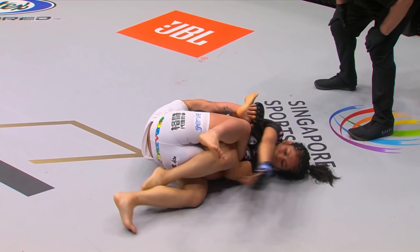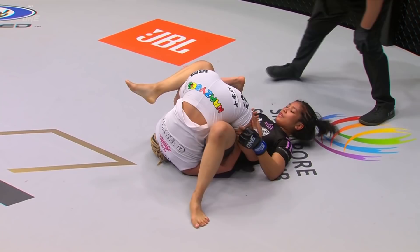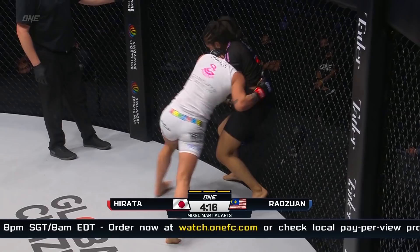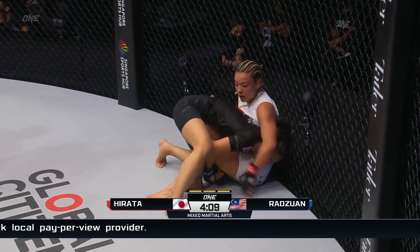Final seconds of this round. And we are going in — stop! High kick from Hirata, that was nice. Turn to the right hand. Back to position. And that's where Jihyan's able to scramble out of things. Good combination there into the double leg. Let's see if she can complete it. And she puts Itsuki Hirata down.